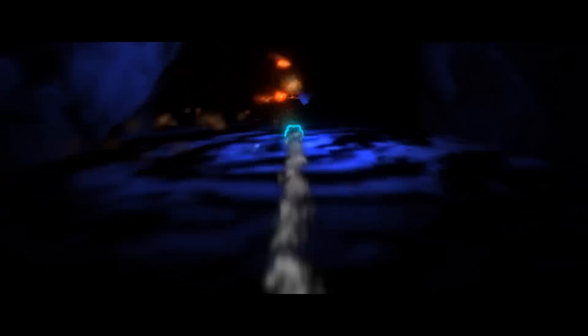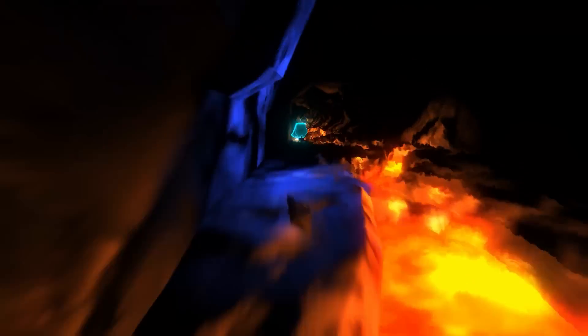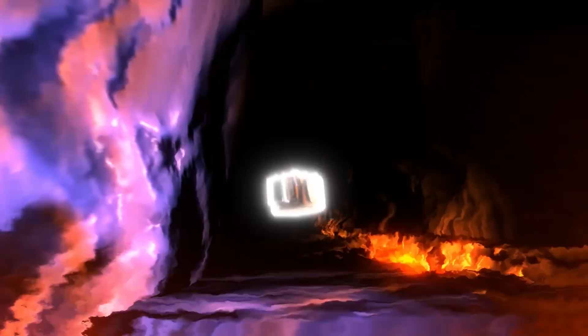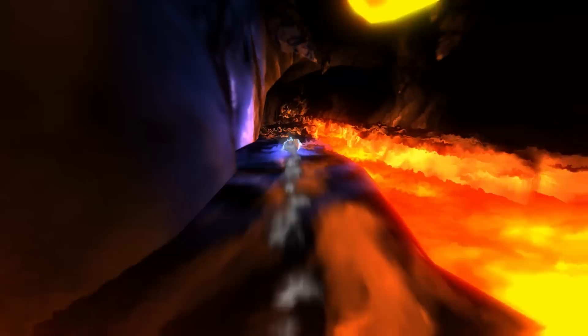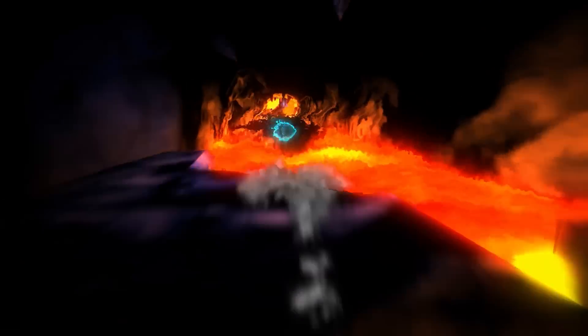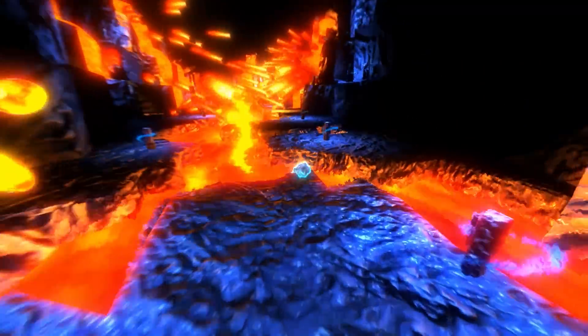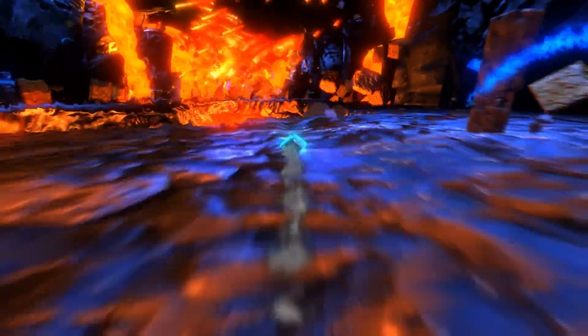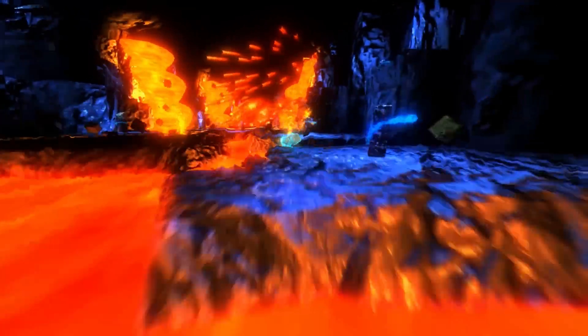It's just pretty much a straight-up adrenaline rush. We're trying to avoid an enclosing, encroaching wall of lava while not falling into the lava pits ourselves. When I take damage, the shield just turned back to blue — I have a little shield that can take a few hits before I go down and die, and I assume I have to restart the entire level. Look at all those fireballs flying in the distance. Tell me this does not look amazing — I dare you.